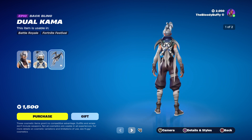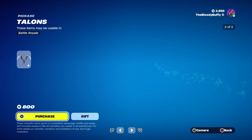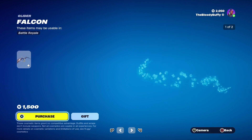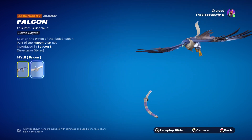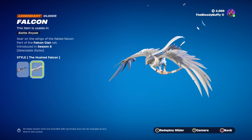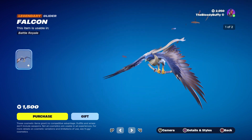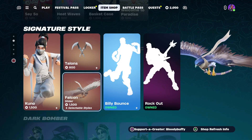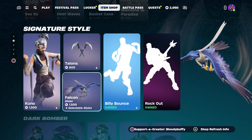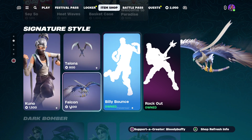The Dual Karma is the back bling. Then we've got the Talons back after 124 days, and the Falcon Glider, which also has an edit style — the Hushed Falcon. It's an awesome glider, but I would wait until the bundle comes because looking at those prices, I know that the bundle is 2800.